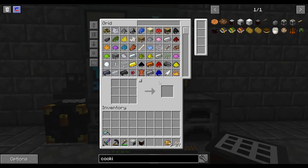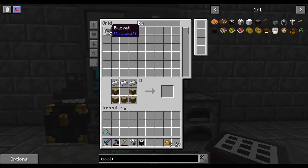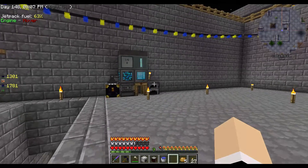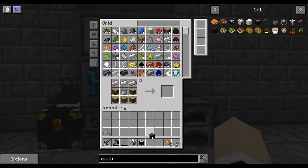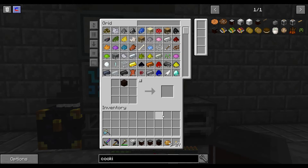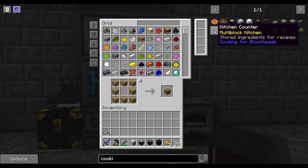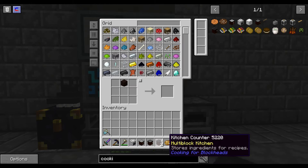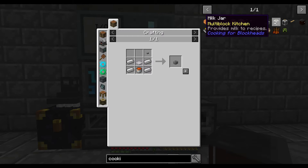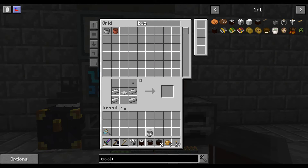So we've got the cooking table, the oven, and the refrigerator. Let's make a sink. I thought maybe we would have a bucket of water - apparently not. And there is a sink. We are also going to want some kitchen counters - at least two. And a toaster - let's make a toaster. We need a button, just one. We're going to need a bucket of lava.